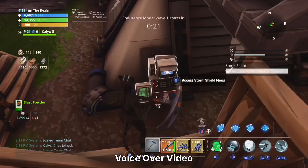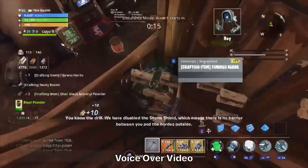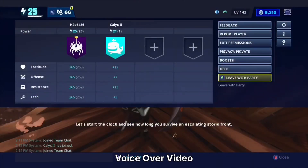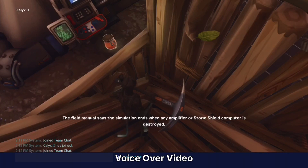Once you start the endurance — you know the drill — we have disabled the storm shield, which means there is no barrier between you and the horde outside. Let's start the clock and see how long you survive an escalating storm front.